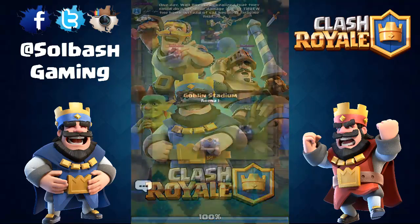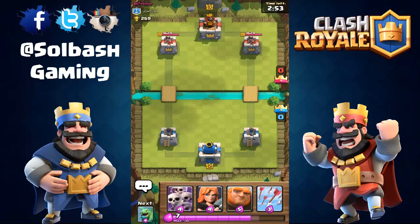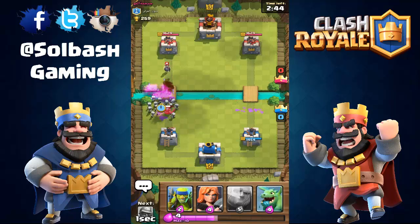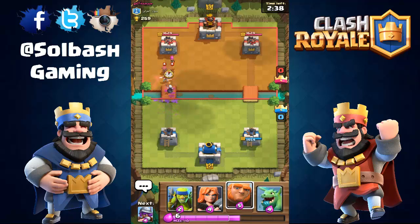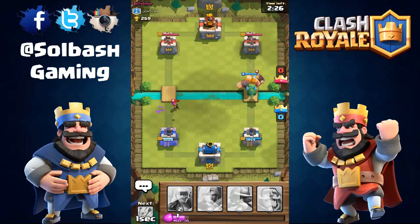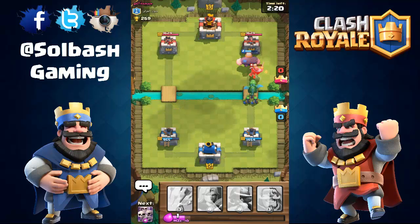Let's get into another one and finish off this crown chest. This is another level three opponent at 229 trophies. He's coming in strong with the Mini PEKKA - going to Arrow his guys, counter, and start our push. Here comes Giant first with Baby Dragon bringing up the rear. He's got a Bomber and some Archers coming - not too worried about those, let's see how he reacts.